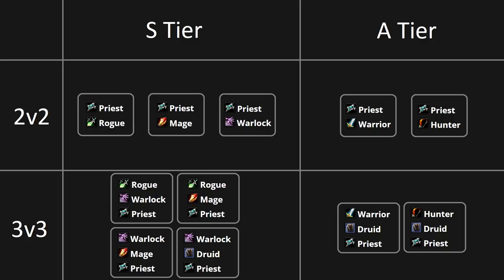Priest-Mage can reset with Sheep a lot in TBC, as not every healer has dispel, and the mage provides a lot of control for the priest to assist with damage. Priest-Warlock is probably the best comp overall — it's pretty much immune to double DPS teams and is really really strong against all of the other meta comps.